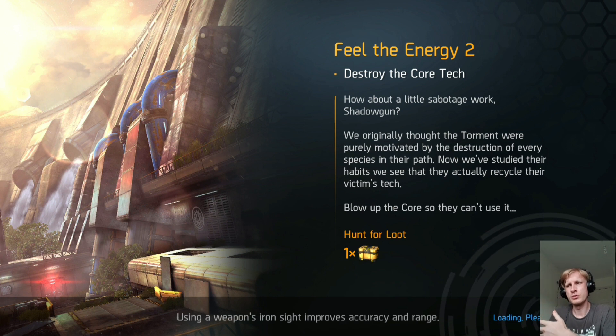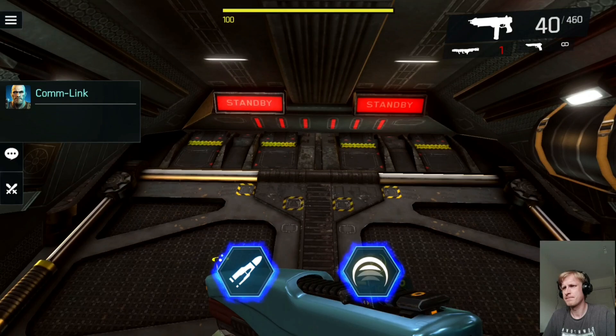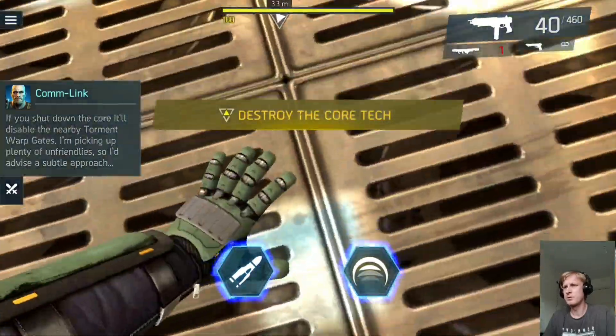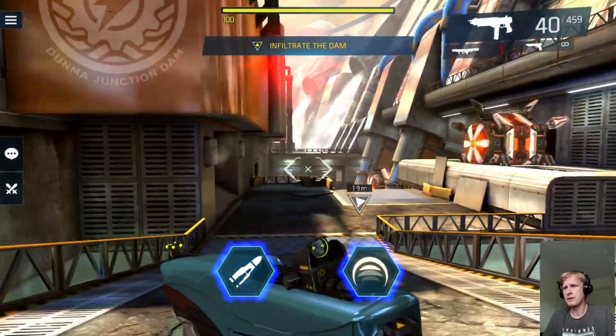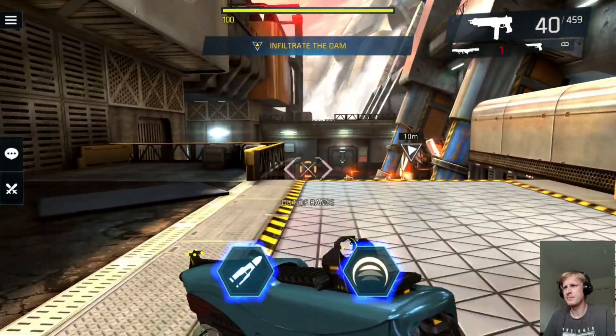I think auto-shoot is turned on. You can basically turn on auto-shoot or fire option, so you don't need to press the right trigger all the time. But I think I turned it off for the controller, so we've got to do some gaming. I need to press right trigger to fire.